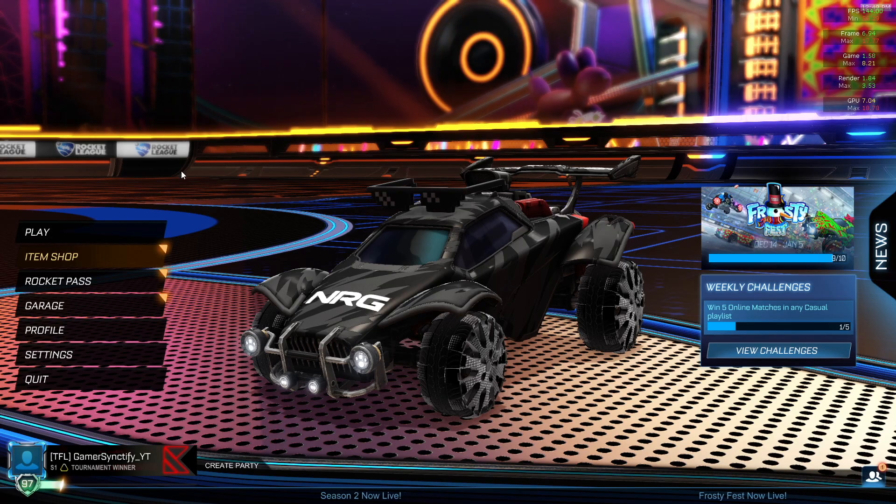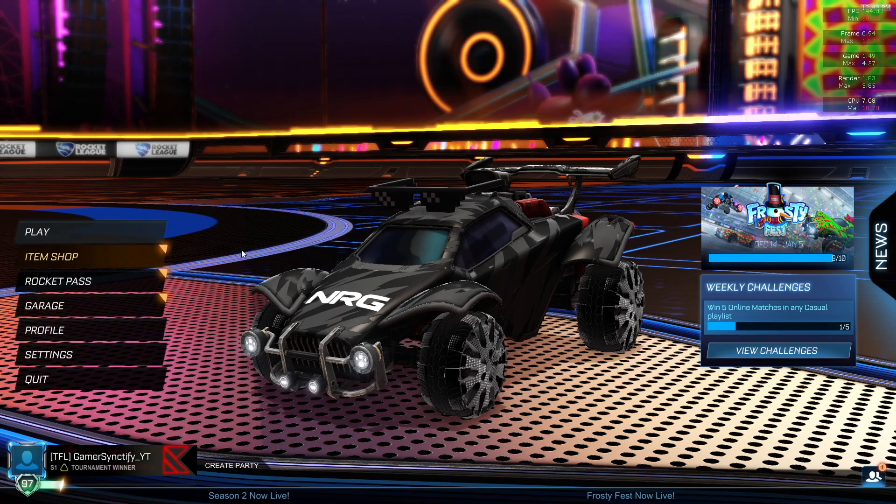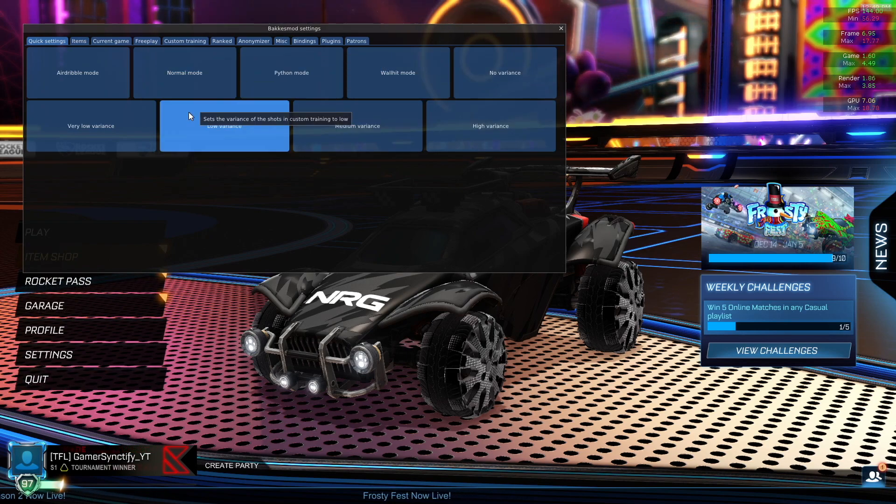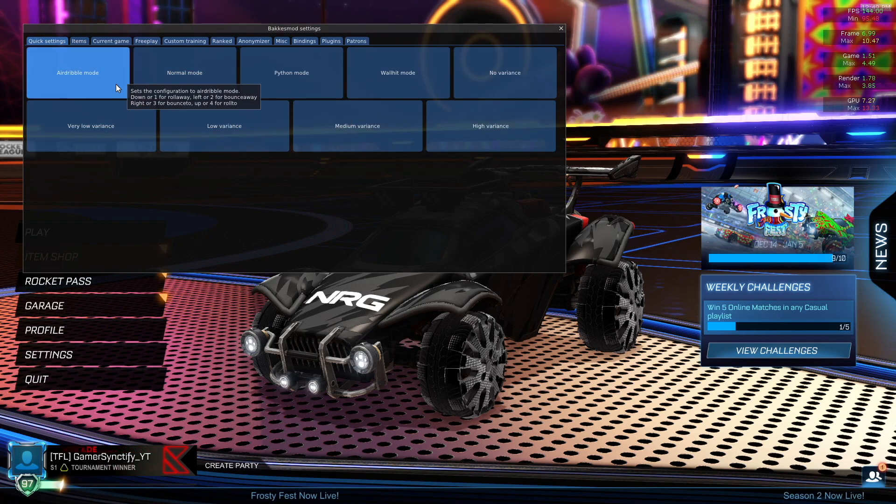So guys, what Bakkes mod does is like when you press F2 on your keyboard, this kind of a menu opens. And then you guys can choose different modes from here.